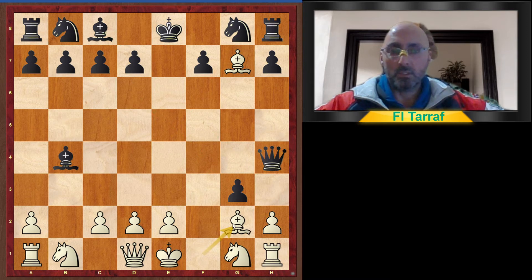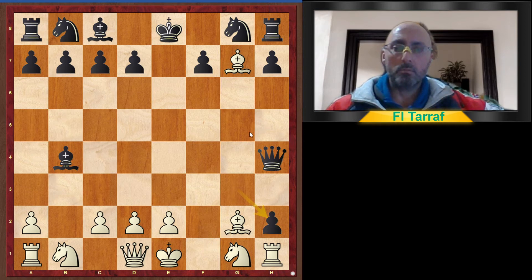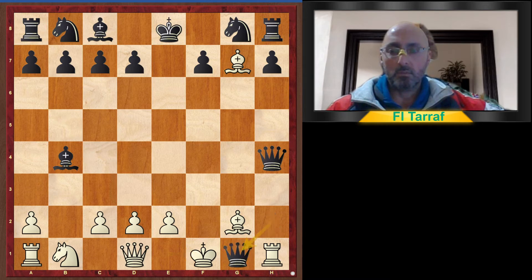In the actual game, white played Bishop g2. So pawn takes h2, attacking the knight and checking the king. King to f1, protecting the bishop and escaping the check. Now pawn takes h1, promoting to queen, king takes, and queen to g4, pinning the bishop.